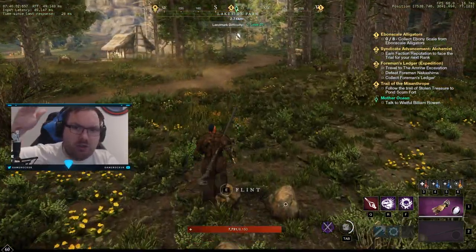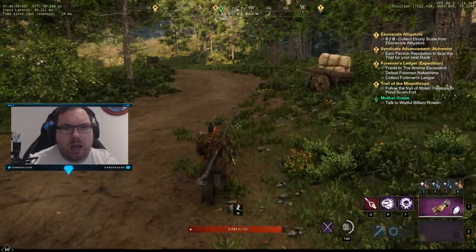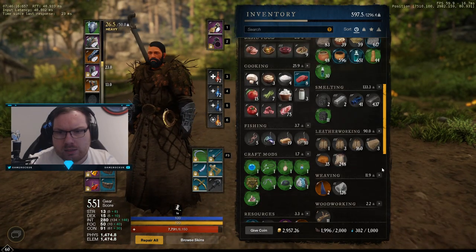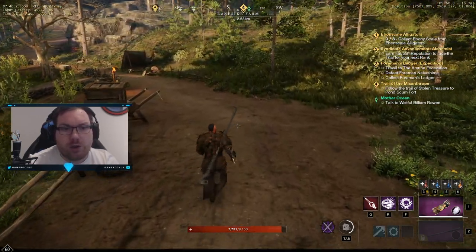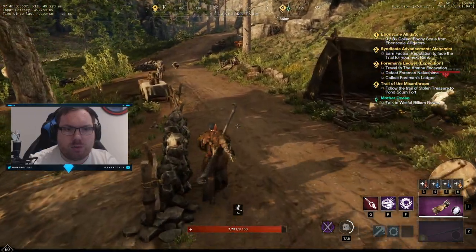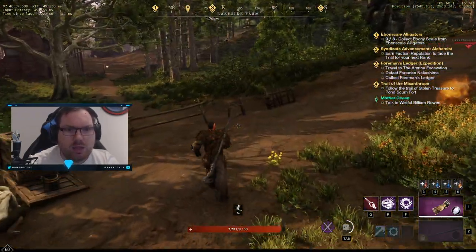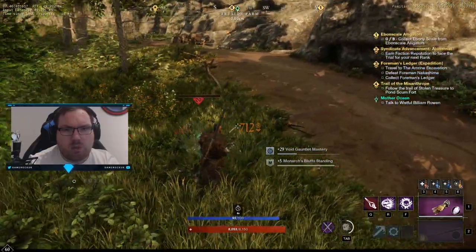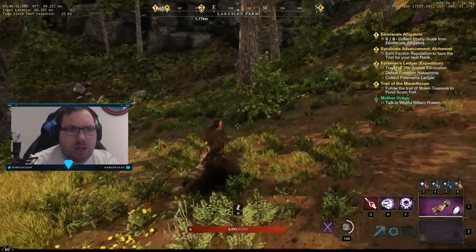So basically what you want to do is keep running down here and there will be another Earth Spine down here - another three. Then you're going to circle back, follow the path round, and do a circuit back on yourself. You should have at least 200 to 300, possibly even 400 motes by now. And as I say, because they respawn every 15 to 20 minutes, by the time you've done one route, you can usually circle back - you might have to wait a couple of minutes and then you just go again.